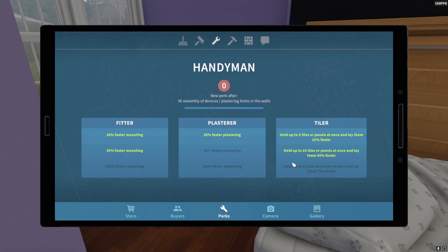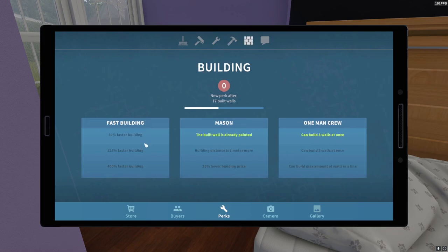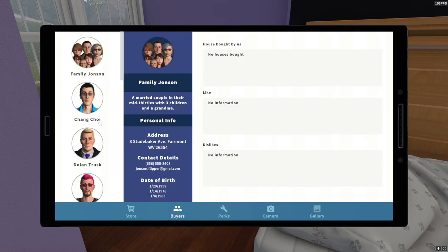There's also Handyman for faster work, Demolition for faster demolition, and Building — which pre-paints walls as you build them, saving a lot of time since new walls come unpainted. I found that a pretty cool perk. Then there's Negotiation, which gives a little more payment for all jobs, and I just unlocked the option to negotiate the price — I haven't tried it yet but I assume you can push for a higher rate. That's pretty much all the stuff from the tablet.